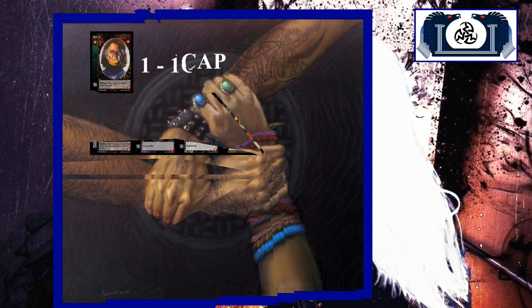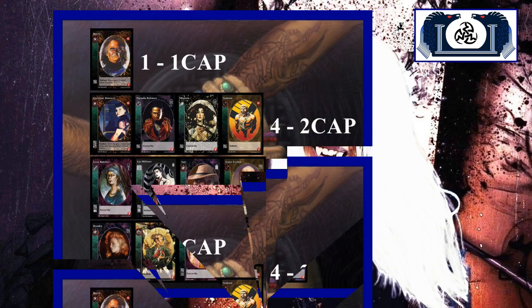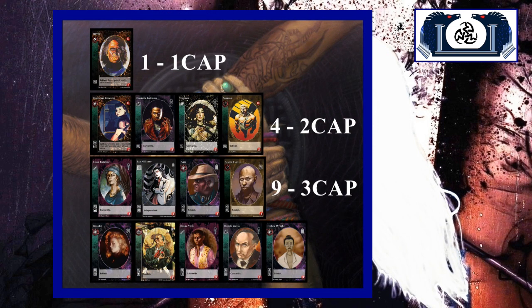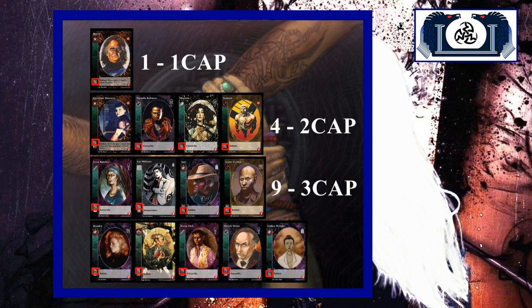We're going to be doing a lot of govern bleeding. I've got one one-cap, and then when we go to the two-caps there are four of them — some of the classics. We have four two-caps, and then we've got nine three-caps. Nine three-caps. So it's a total crypt of 14 vampires, and the only thing they have in common is inferior Dominate. That's the crypt right there.